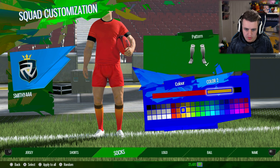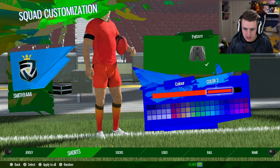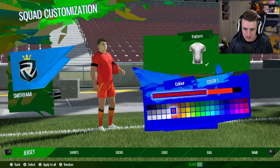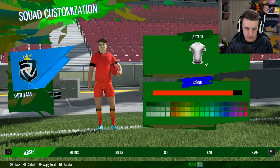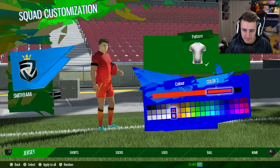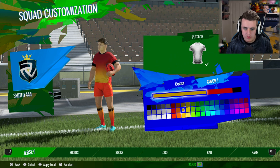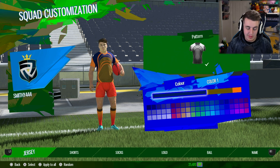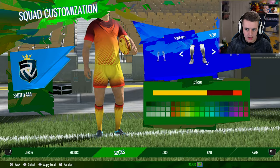Let's look at socks again and try to redo this. I'm kind of thinking going for yellow socks - they look pretty good. Let's go L1 back to shorts colour. Actually, I pressed triangle to apply to all - that was random. It'll do for now, I think. Yeah, it looks OK. We might change the design, but we do have our logos to sort out.